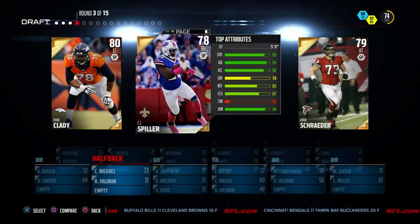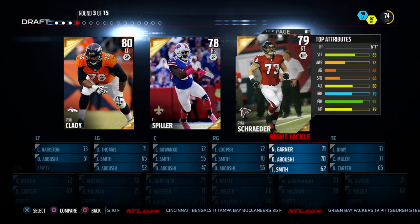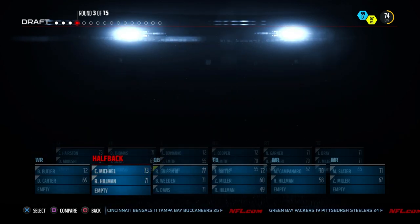CJ Spiller has got to be our pick here too, doesn't he? Super speed, very agile — that's really good for my type of offense that I like to run. So I think we're probably going to go with him. Ryan Clady's got good attributes too. I don't want to completely neglect the offensive line, but we're able to get these speedy players and I think that's probably going to be a good decision for us.